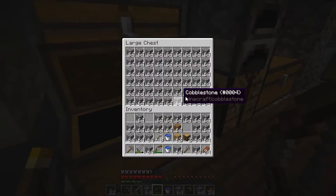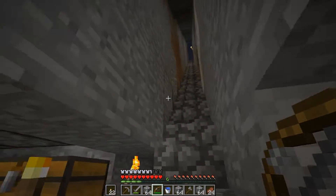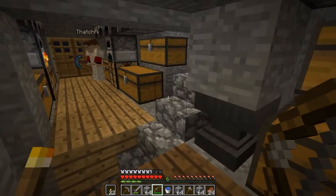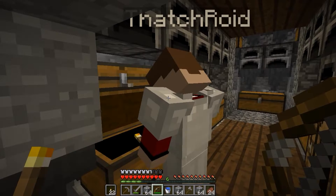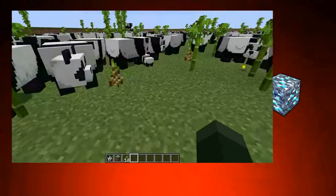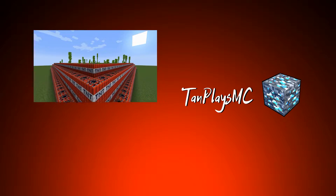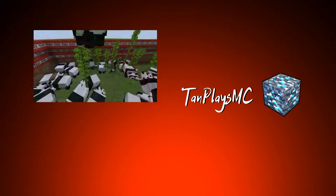Fill your inventory up with cobblestone — the whole inventory. We're gonna head outside. There's a bunch over here. I have wood, I have a bed, I have a boat on me everywhere that I go. Everything that I do — I will always be around, I'll always be always be around.